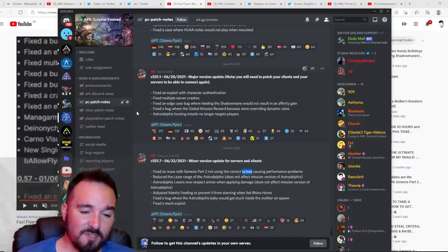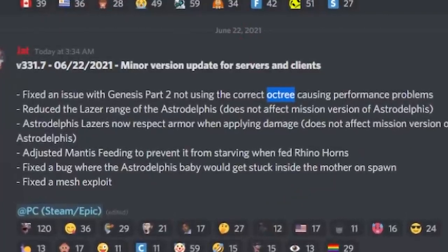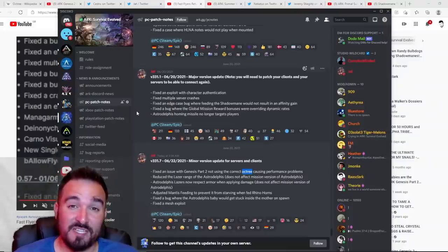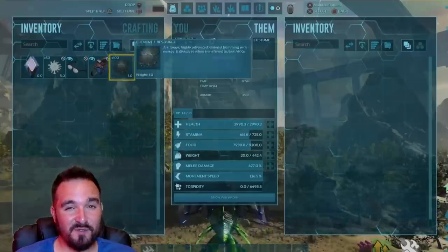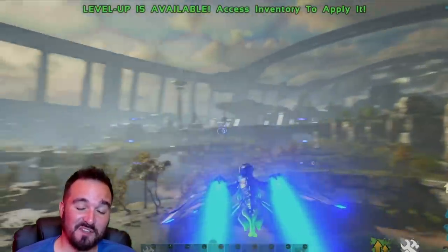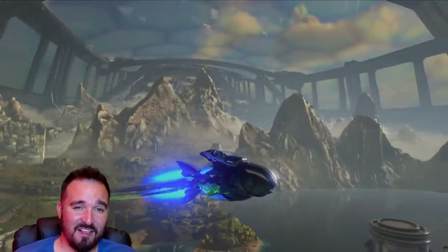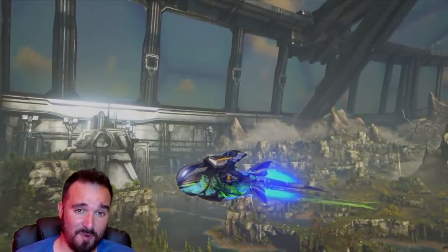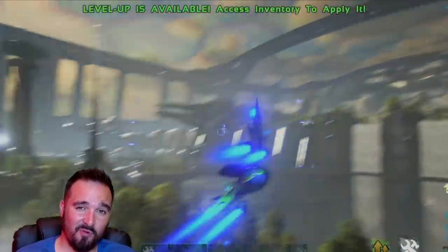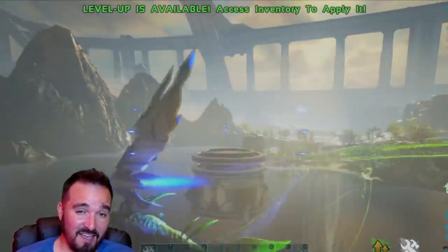There are a few patches that dropped on PC this morning, and I'm sure they'll be coming to console soon. Astro Delphys lovers, it's happening again — they are nerfing the Astro Delphys once more by reducing the laser range and making it now respect armor when applying damage. This doesn't affect missions, but the Astro Delphys got a nerf. It was far too OP to begin with, and I do feel it's getting heavily nerfed now. They're still trying to balance it, but I think they might be dropping it right down — and that might be the end of Astro Delphys lovers for some time.